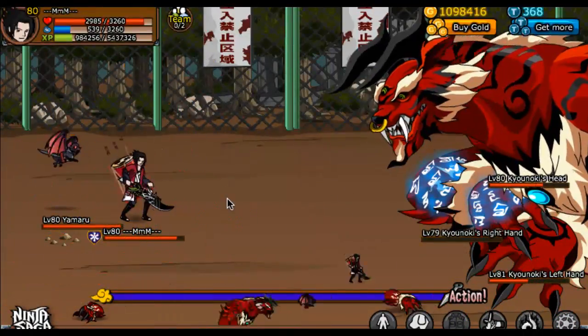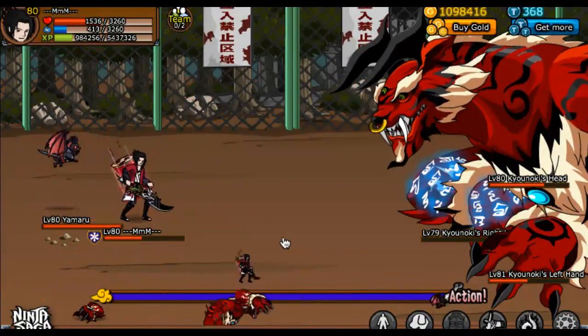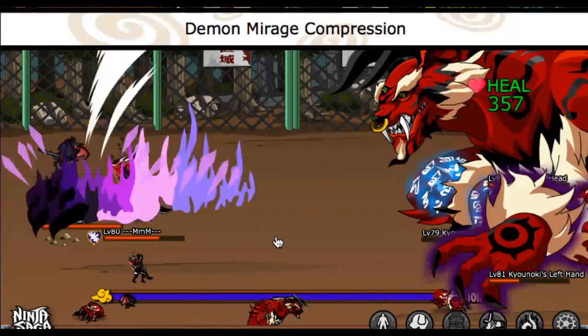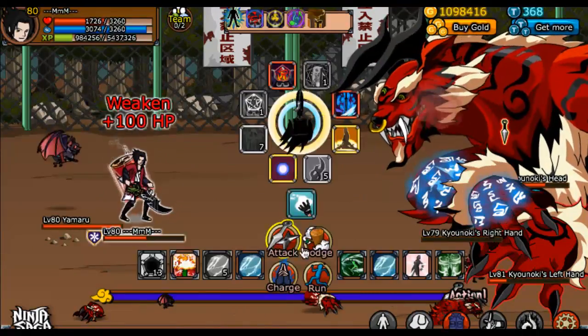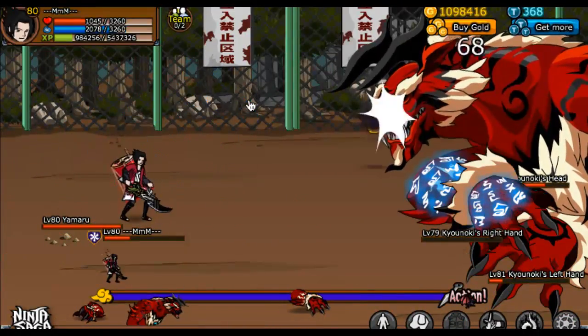The left hand kept on taking away my chakra. I was waiting for Yamaru to start kicking up — I wanted him to drain it but he didn't listen. Stupid bat. I wish you could control pets during bosses like this. But yeah, it was pretty interesting. There was one time I almost died just because I had lack of CP, but I managed to survive somehow.